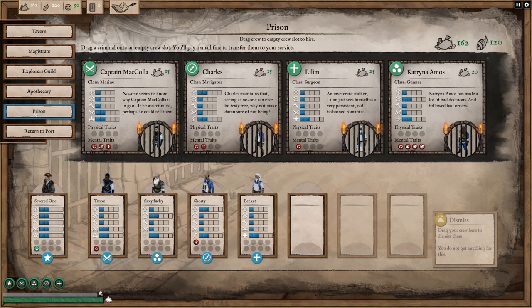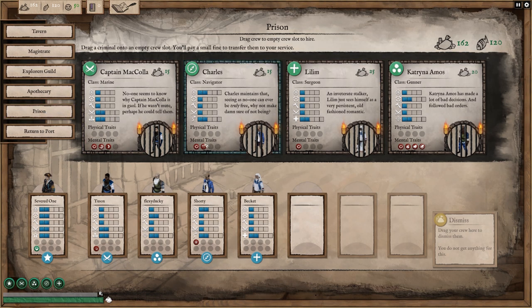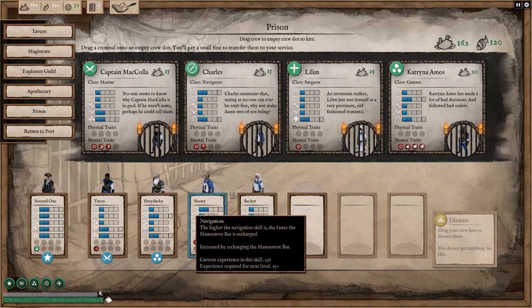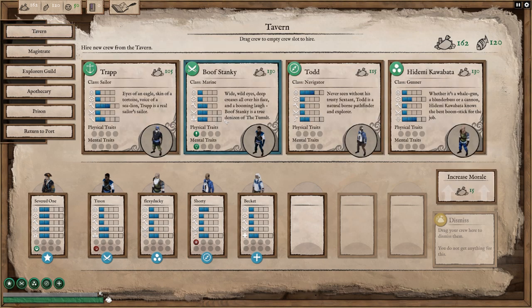Captain's logs are a finite resource — use them sparingly. Over at the prison you can hire people, but the problem is all of them have the Stubborn Convict mental trait, which means they don't gain experience. You can see the different ratings for crew: the Severed Ones have rating two across fighting, repair, and navigation, whereas Shorty is pretty good at navigation and evasive maneuvers. These also have traits you can remove at the apothecary for money — like 'Feels the Cold': 20% reduction to navigation, reloading, repairing, and melee combat in the arctic biome.